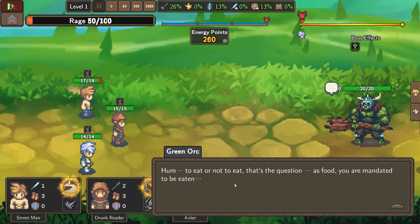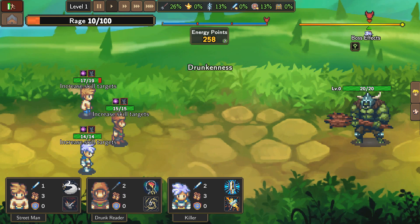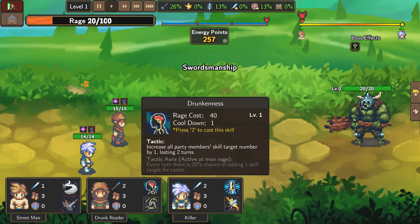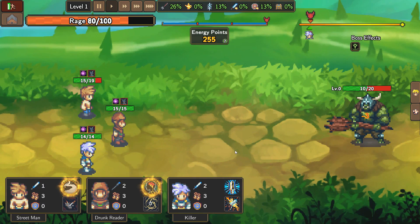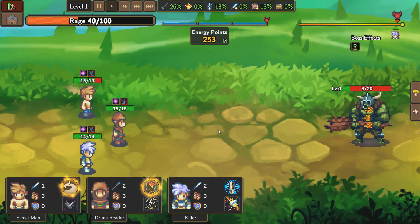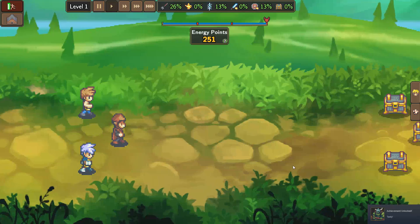To eat or not to eat? As food, you are mandated to be eaten. Drunkenness — apparently that's his special skill. Still, I don't know what I expected from triggering that ability. I went for it anyway and just beat this fool down. Catch him upside his head, get him with another one, keep working that dude. Got him.